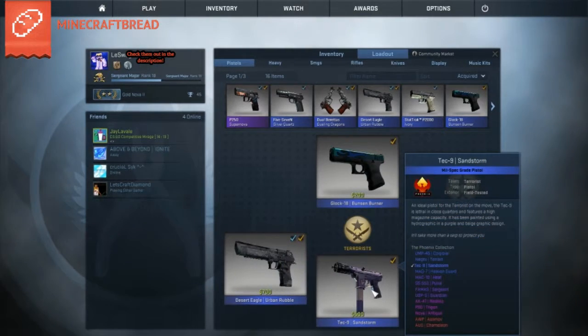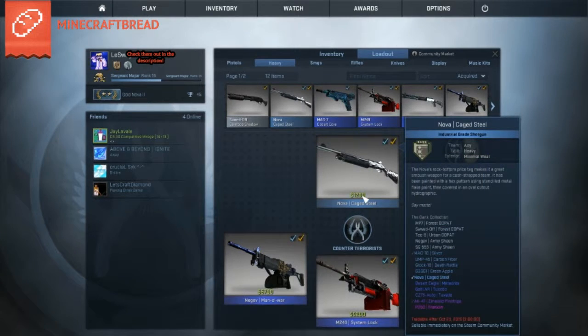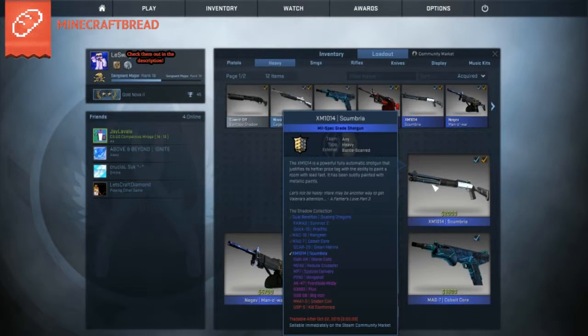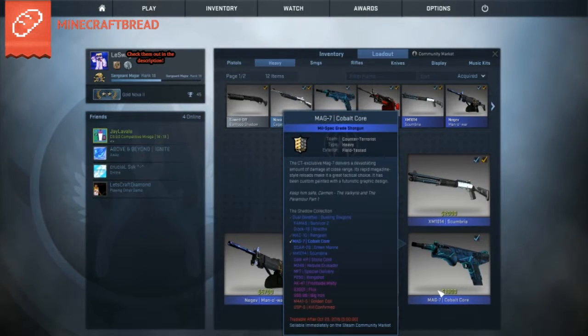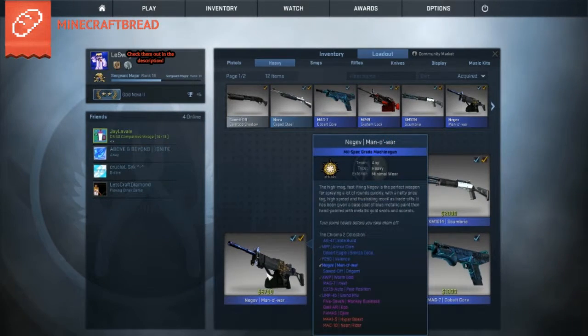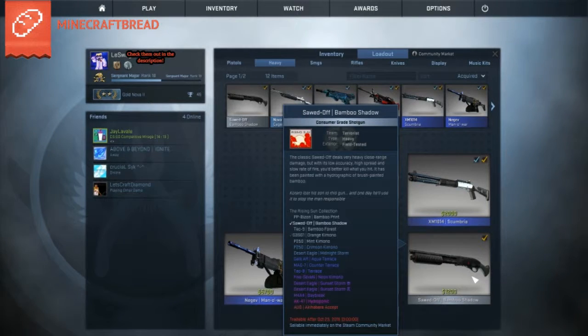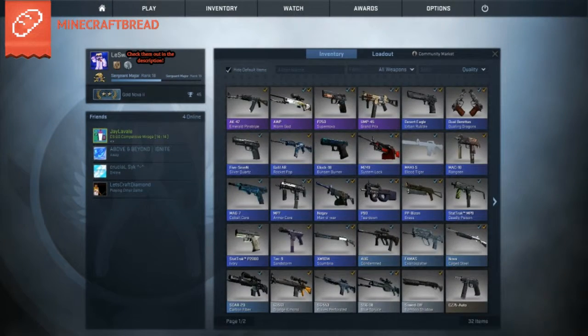For my T-side pistols we have the Glock Bunsen Burner — everyone in the game has this gun — the Dual Berettas, and the Tec-9 Sandstorm from a drop, which is like 10 cents. For counter-terrorist shotguns we have the Nova Cage Steel, worth maybe 10 to 15 cents, the XM1014 at about seven cents — battle scarred but I don't see any wear. That's also from the Shadow Case, and the MAG-7 Cobalt Core, which looks pretty nice.